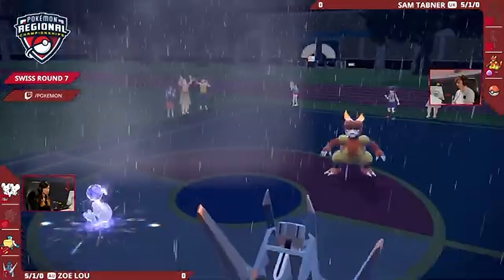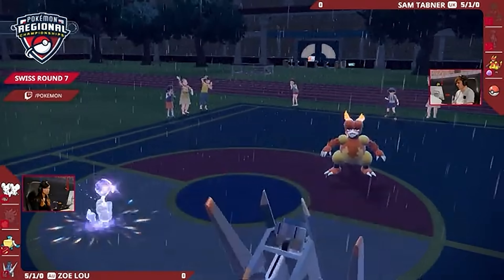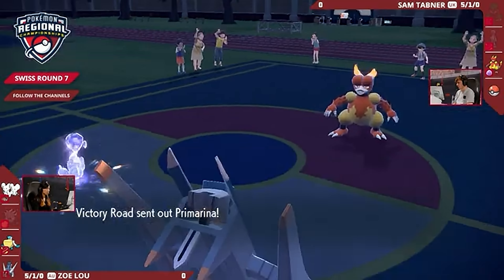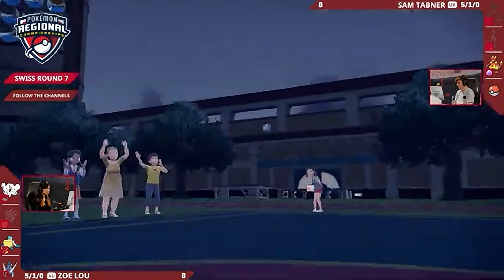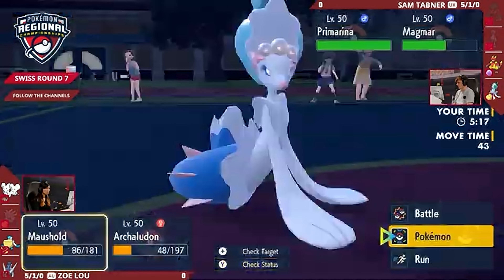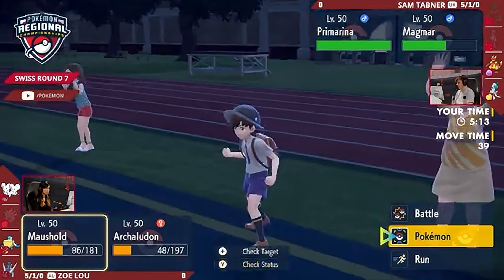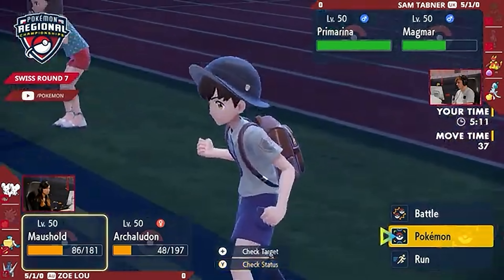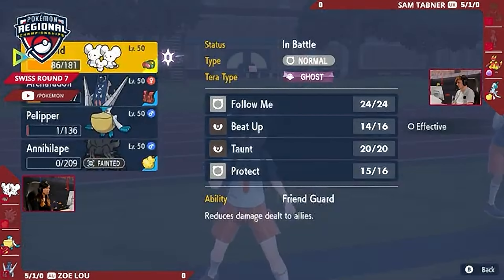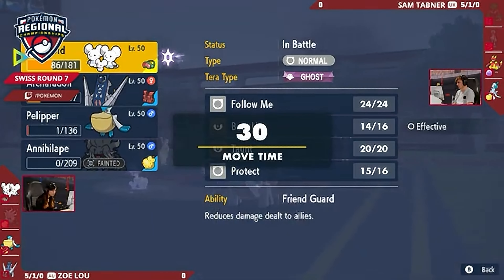So that was just the Magmar and the final Pokémon for Sam — we're going to have the reveal of that in just a moment. And with Follow Me next to it as well, there's going to be that Follow Me and into a potential Haze. A Haze could be absolutely massive here to get rid of all those boosts. Or do you want to go on the offensive and just try to nip that Archaludon in the bud, taking it out as soon as you can — attacking from the special side — since Archaludon can't even protect at this point?